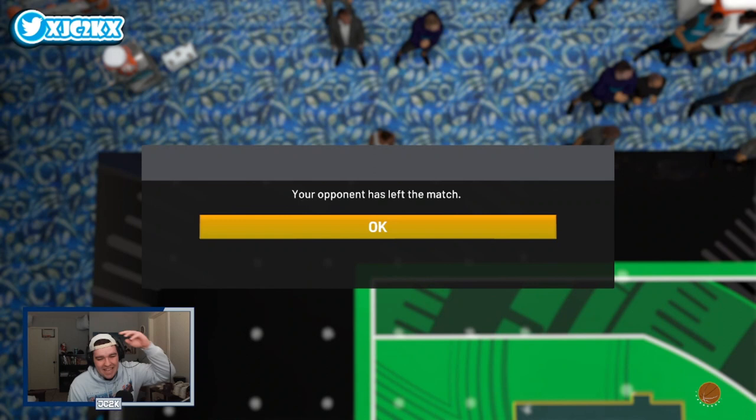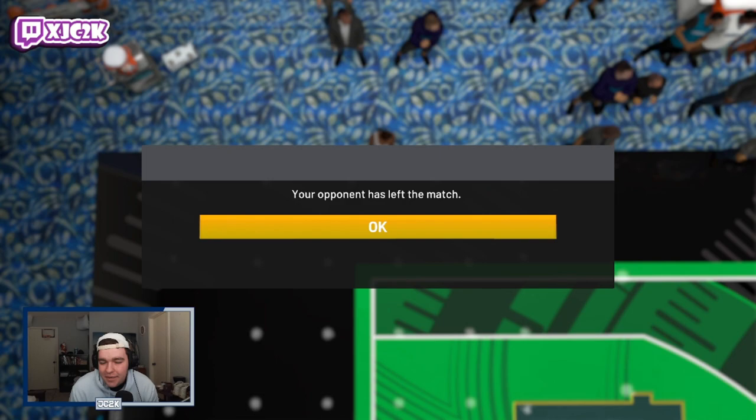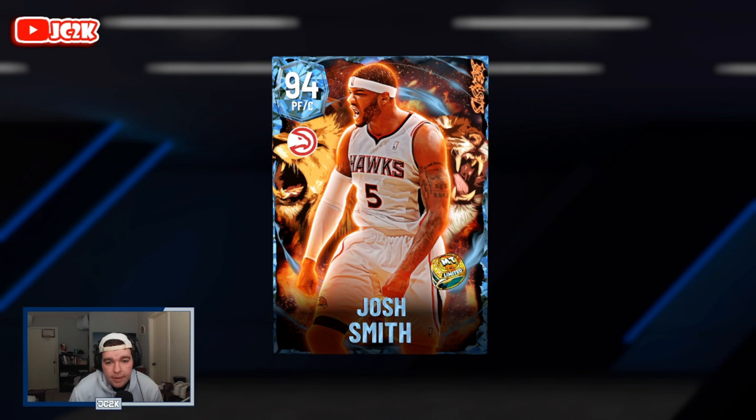Alright, back in the main menu. In conclusion, I really do think this Diamond Josh Smith is one of the best power forwards in MyTeam. He's going to be right up there with the best defensive cards period — not just defensive power forwards but defensive cards period. The fact he doesn't get Limitless Spot Up, yeah you'd like him to have that badge, but I don't think it's crucial enough to hold him back. He gets Sniper and good shooting badges besides that, and on the offensive end he's going to be fine as a catch-and-shoot guy as well as his ability to attack the rim at a high level.